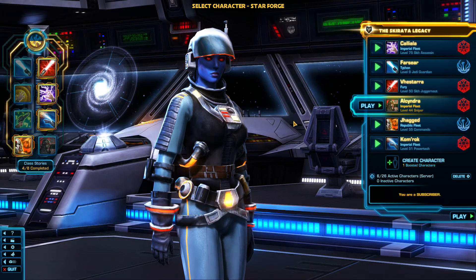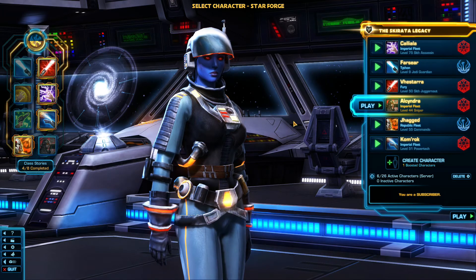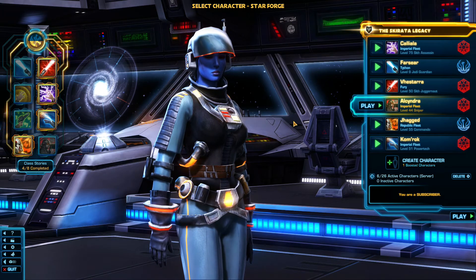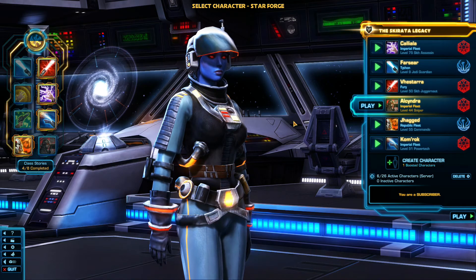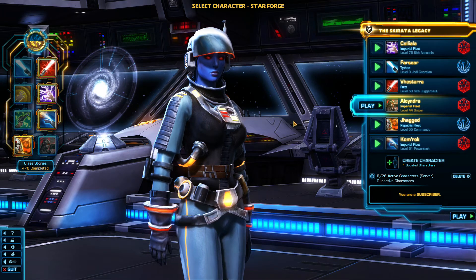This is Alcindra. She is an Imperial Agent, set up as a Sniper, so she deals nothing but damage from long range. She is not set up as a melee fighter — the Sniper has almost no melee capability whatsoever.